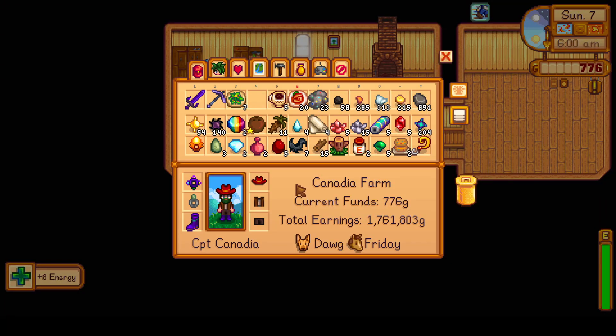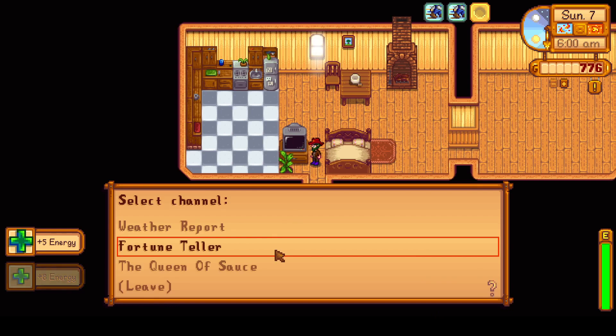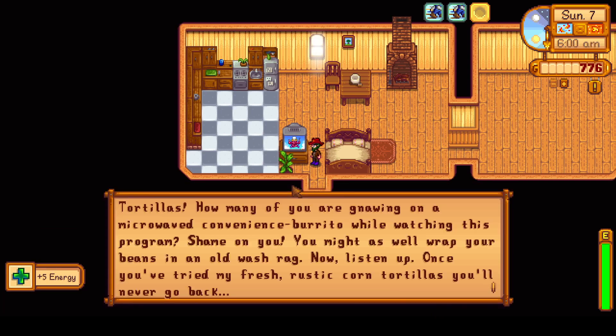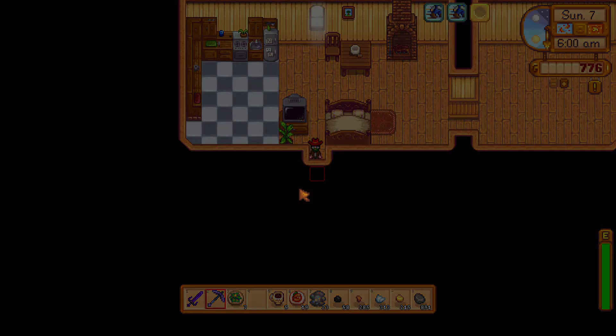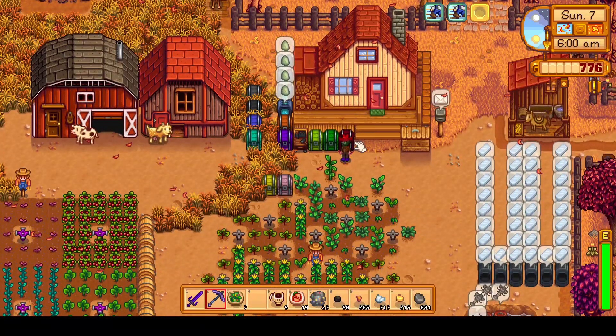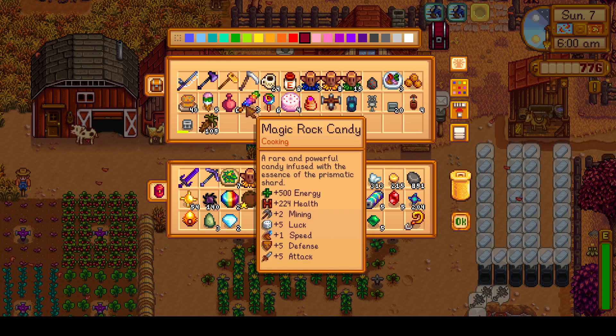We're going to get started right away with coffee and spicy eel. We have to check the Queen of Sauce recipe — it's tortillas, but we already know how to craft them; we probably bought the recipe from Gus. And look at that — it is a super luck day, so we'll definitely be spending the day at Skull Cavern.